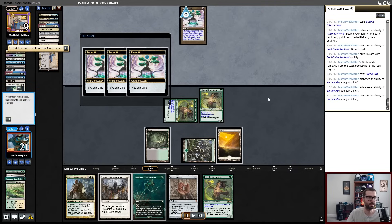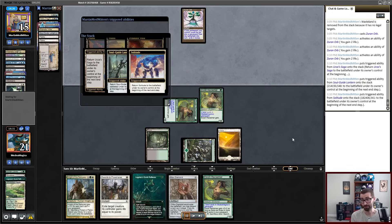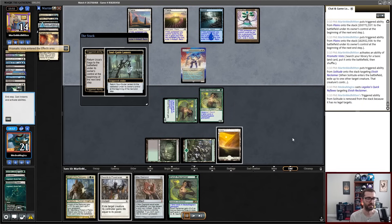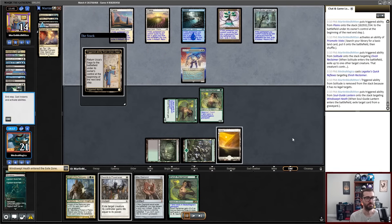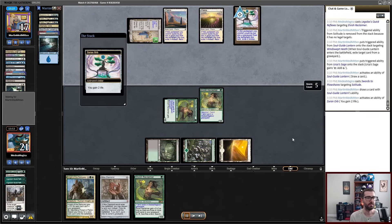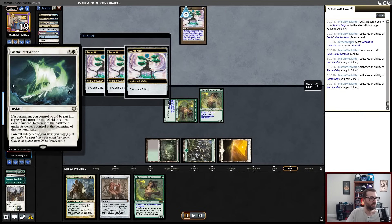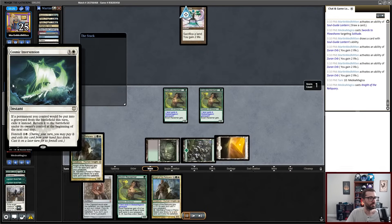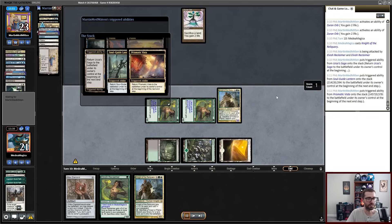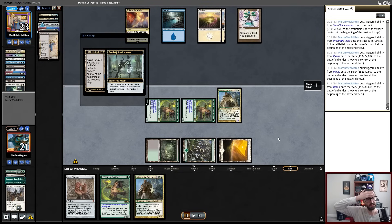What I'm supposed to do right here is Swords to Plowshares the Solitude, but I miss it. And that means they're going to get another Solitude, another Fetchland, another Soulguide Lantern. I don't get to immediately Legolas's Quick Reflexes, and then this happens — this allows them to sacrifice all of their land, gaining a bunch of life. As we move to the end step, all that stuff is going to come back. They'll end up fetching again in the middle there. I save my creature, I now realize I have to Swords to Plowshares this Solitude, and they chip away at my graveyard, shrinking these Elvish Reclaimers. My opponent gets to gain all of that life again with the Zirin Orb because of this wording — the first part says 'this turn,' and that second part is 'return them at the beginning of the next end step.' So this was just something I wasn't expecting.